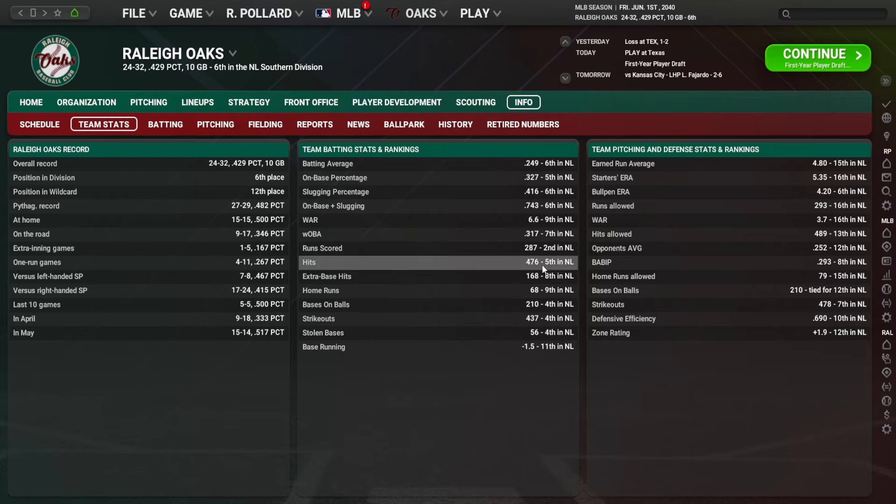The offense is scoring the second most runs in the National League. We got off to a really dreadful start in April — things looked bleak. But here in May, 15 and 14 — looking like a scrappy bunch. I feel like we're kind of like the A's in real life. They can bang — they swing the lumber, they know how to hit.